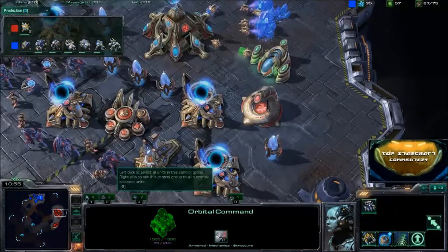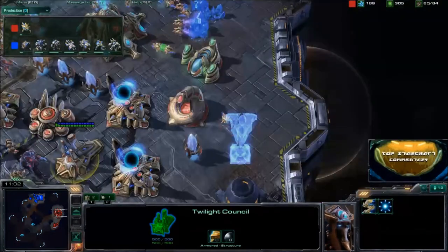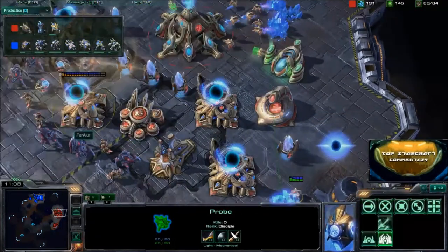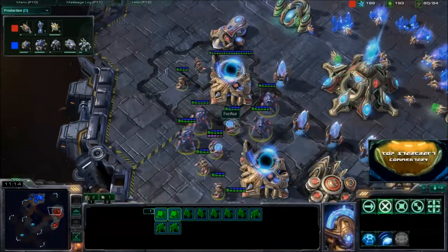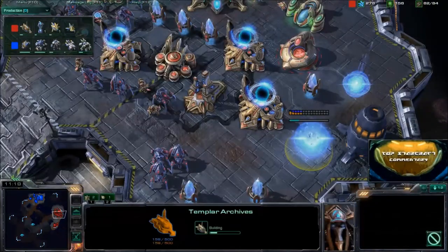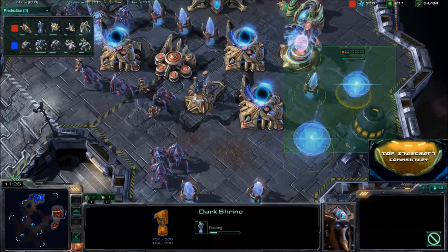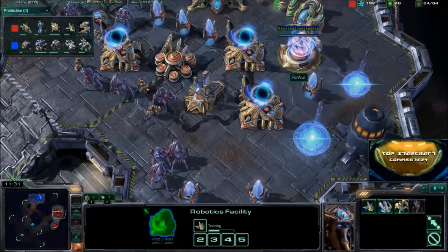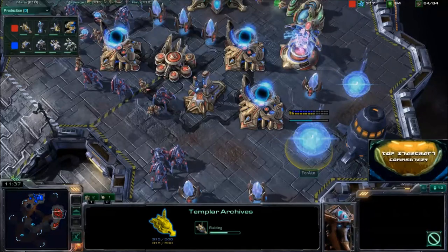No scans have gone down, so Dubstep doesn't know what's going on — and we're probably going to see Colossi very soon. There's also a Dark Shrine. Dubstep finally scans and is paying attention, seeing what buildings and units are out there. Note the Templar Archives and the Dark Shrine hidden on this side. A drop over here could be very destructive: sniping that pylon would stop observer production and depower both the Dark Shrine and Templar Archives.